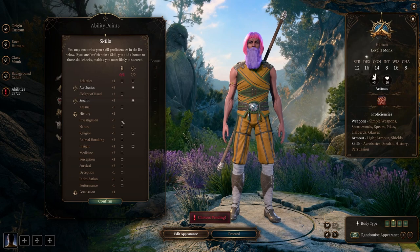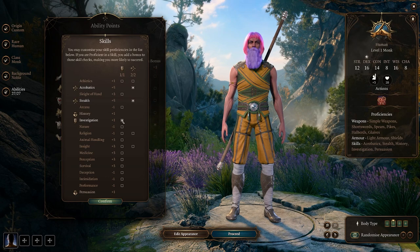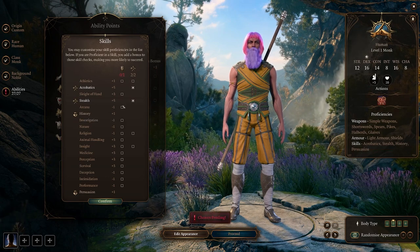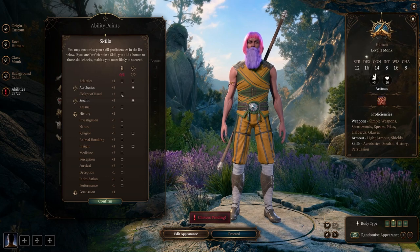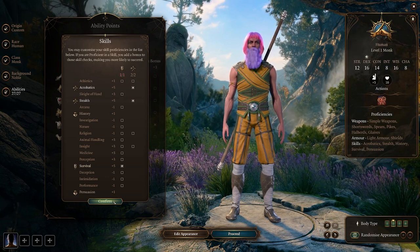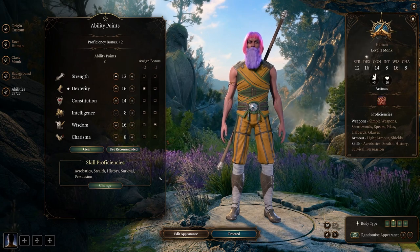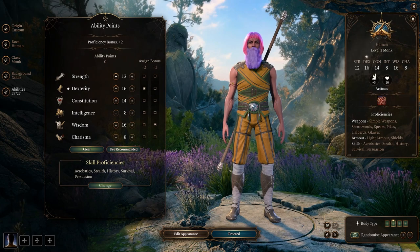Investigation might make sense because he's constantly searching for Aang - and maybe it makes sense that it's only a plus one because he oftentimes does not find Aang. You can make it sleight of hand if you want to lean into the rogue build aspect of it, but I'm probably just going to go with survival. I think that makes the most sense from an RP standpoint. So let's hop over to the actual Zuko now and we'll take him from level 2 to 12.